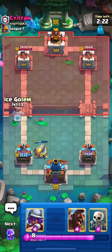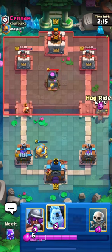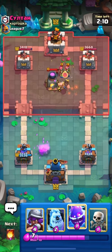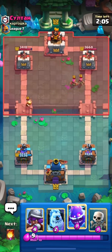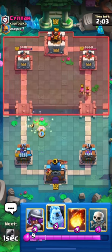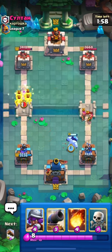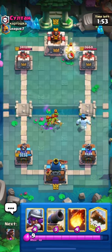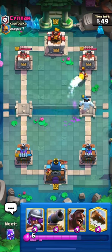We can go in with our Hog and Ice Golem push — I think he has Tornado. Let's go in with our Hog on the opposite lane. He played his Archers; we have to stop that Fire Spirit from getting any connection. I will place my Ice Golem here to stop his Archers from getting any connection, and I will use my Skeletons to distract his Goblins. Till now we are doing great — I will Fireball his Electro Dragon.